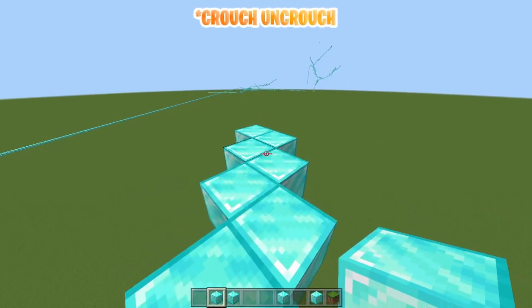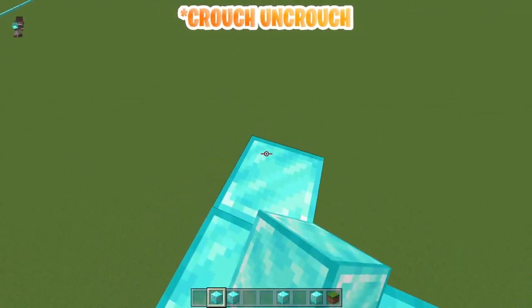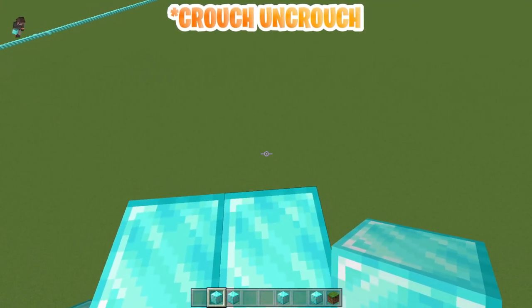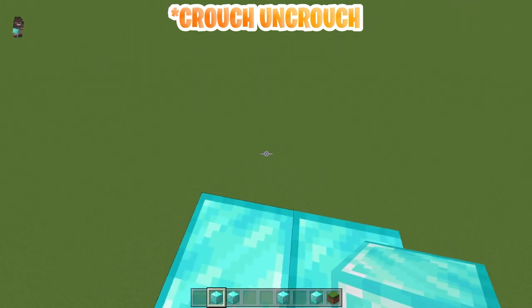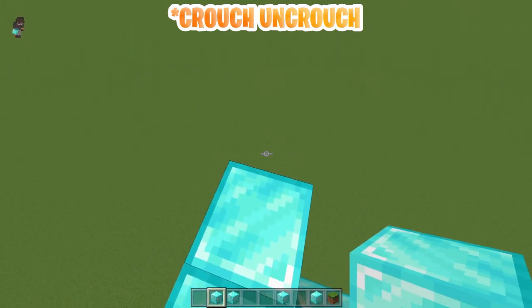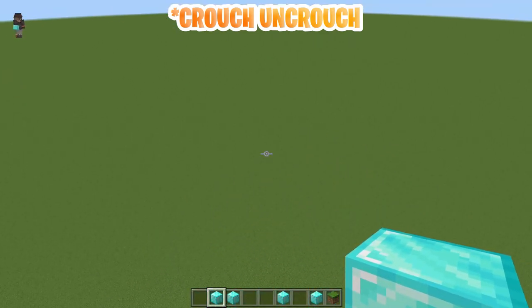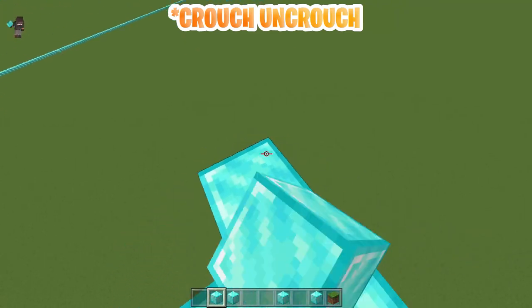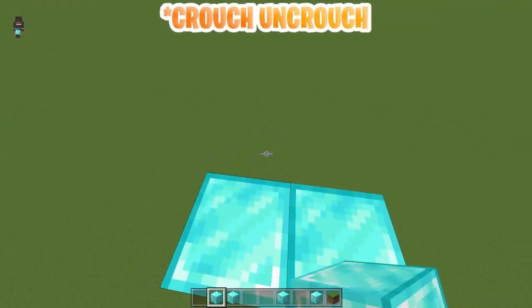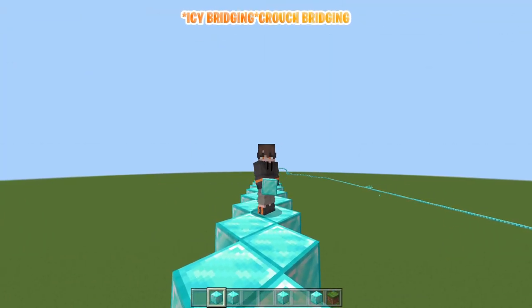Next, after crouch bridging, you're gonna move on to uncrouching and crouching. So you want to click and crouch at the same time — so whenever you're gonna click, crouch, then let go right after you click. You just want to follow those steps and eventually you'll be going. It's a lot faster than just crouching. Obviously now we're gonna move on to the icy bridge.